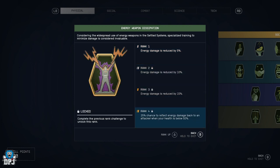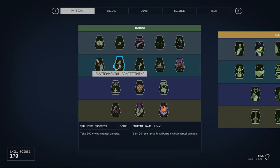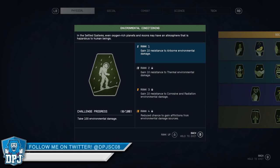Then we have Energy Weapon Dissipation — any energy weapon damage is reduced by 5%, I'm assuming against you, all the way up to a 25% chance to reflect energy damage when your attacker is below 50 health. That's a cool perk in my opinion.